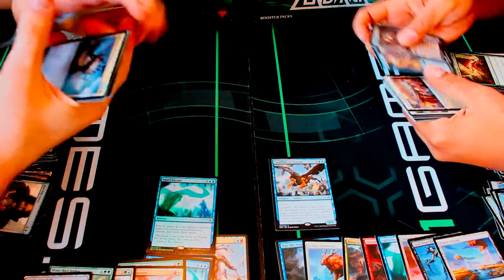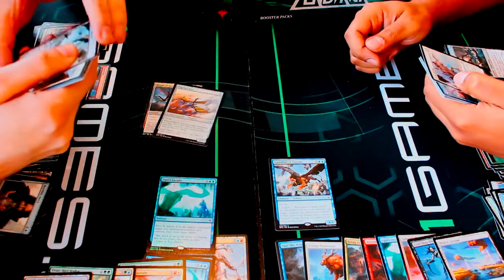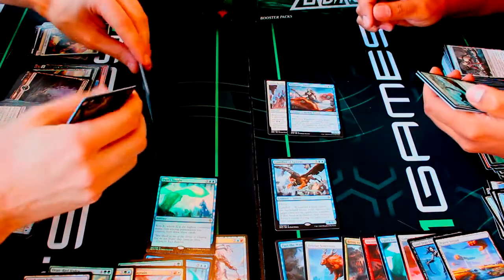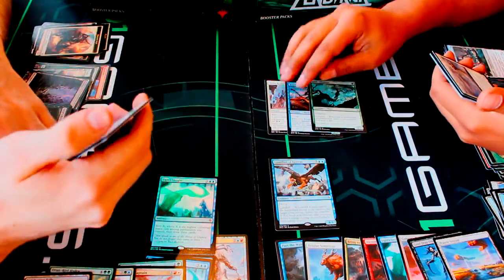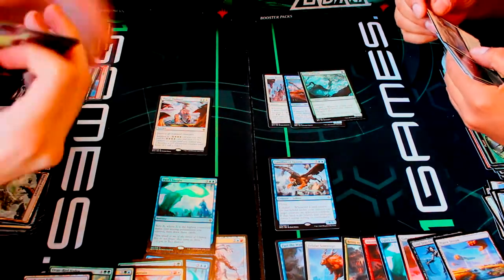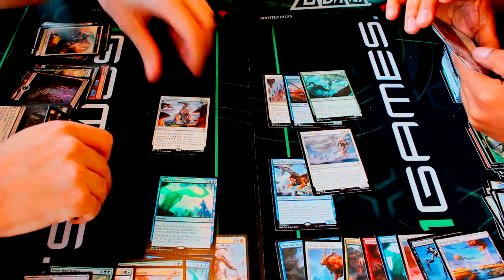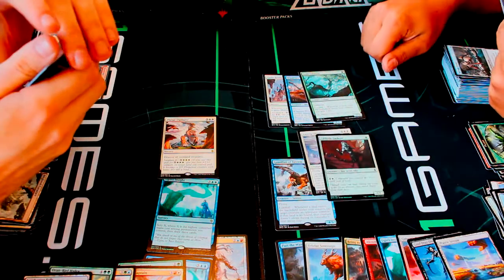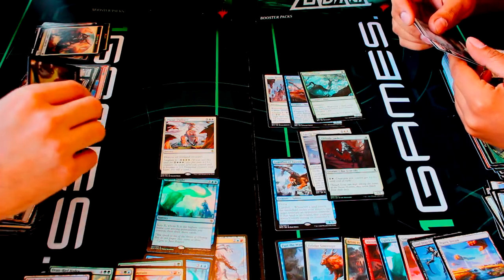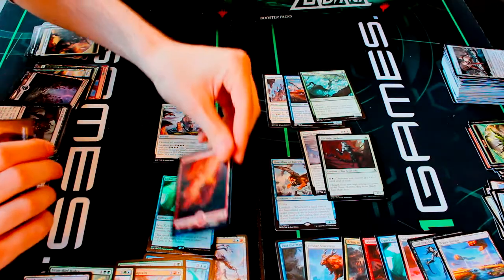I got a Herald of Kozilek as well — really nice. A Pilgrim's Eye and a Blighted Cataract. Undo Rising, Wind Rider Patrol, and Jaddi Offshoot. I got a Planar Outburst for my rare, and a Miria Shepherd — a four-mana angel creature, really nice. I also got a foil — a foil mountain! A lot of these full-art lands are actually worth quite a bit right now and they look really cool.